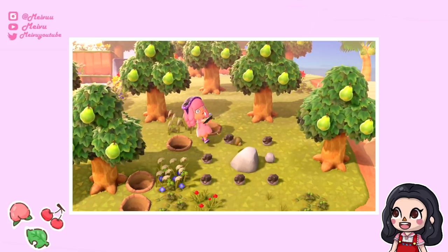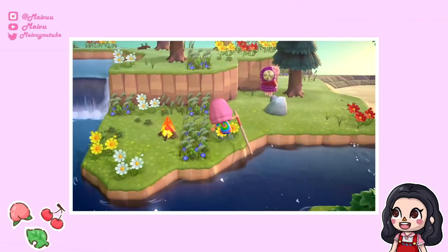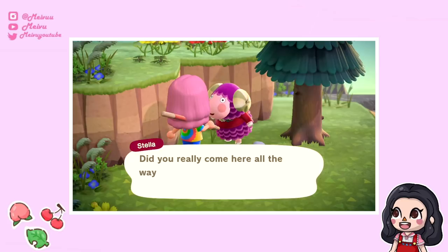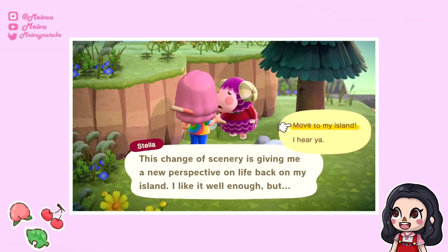Also on your island, one rock will be a money rock which will give you bells instead of items. And if you eat some fruit you can hit the rock to destroy it and get additional items. I wouldn't recommend doing this on your own island as it could take quite a while for another rock to respawn. If you are running low on iron nuggets, use your Nook Miles tickets to visit a random island and farm the rocks there.